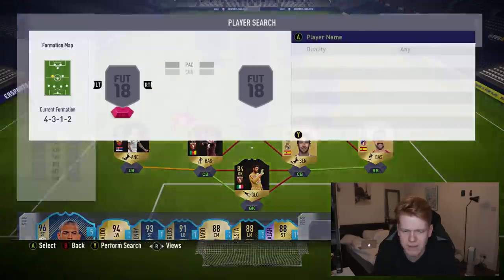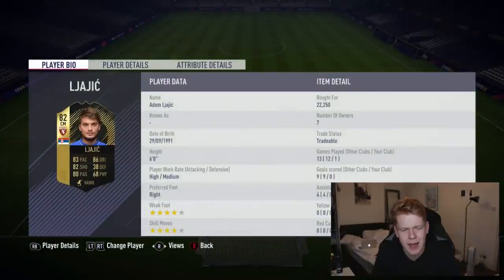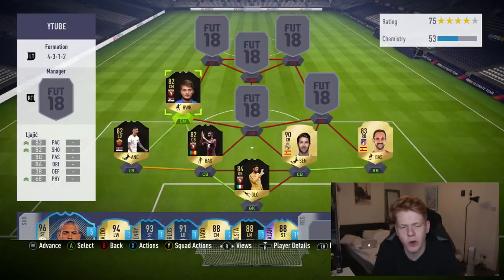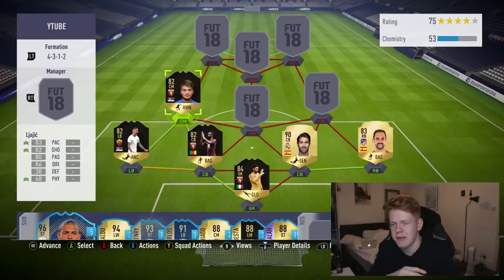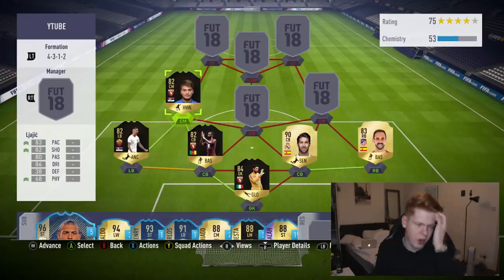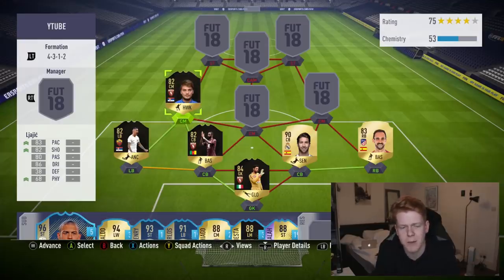Moving into midfield, the first player is the in-form Adam — I'm not going to try and pronounce his second name. This guy is actually a left-winger, but his in-form was converted to a centre-mid. This is legitimately his in-form position — he hasn't been moved from striker to centre-mid. He's obviously not going to do much defensive work, but I'm hoping he'll give more of an attacking threat. We've got other players in this midfield to do the defensive job.